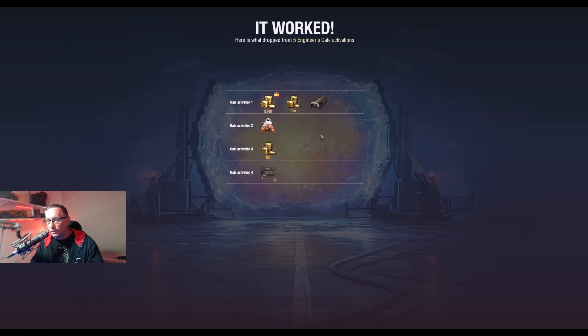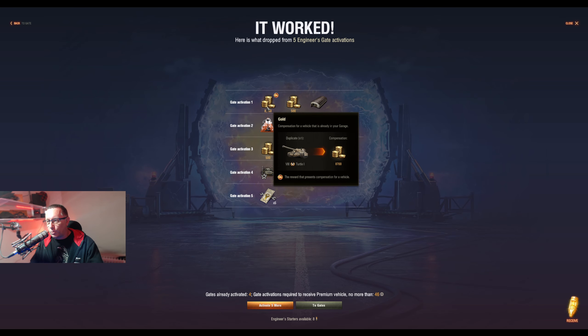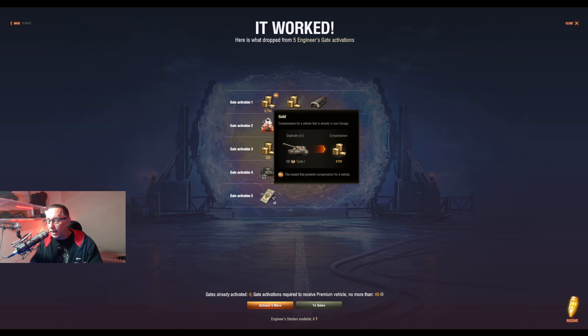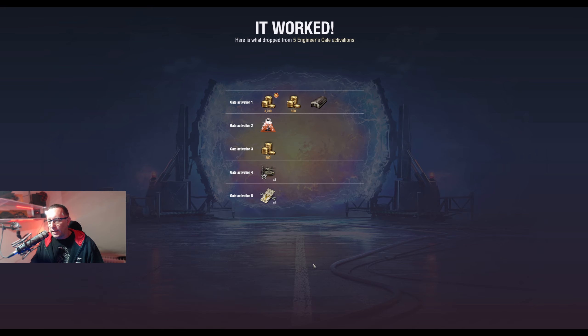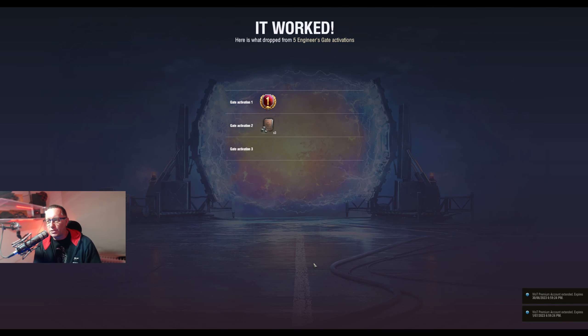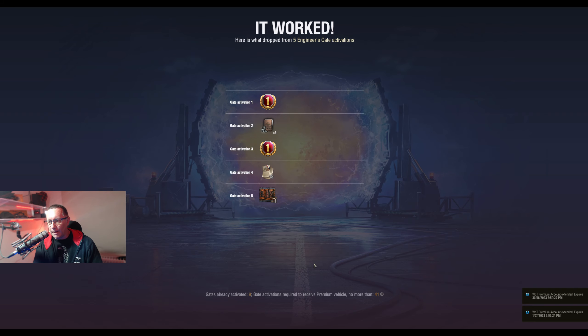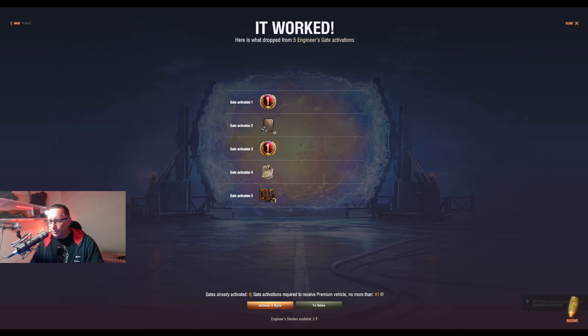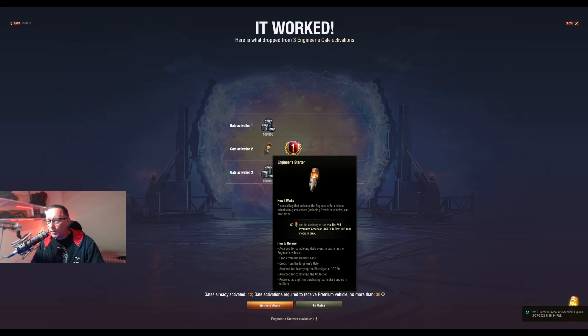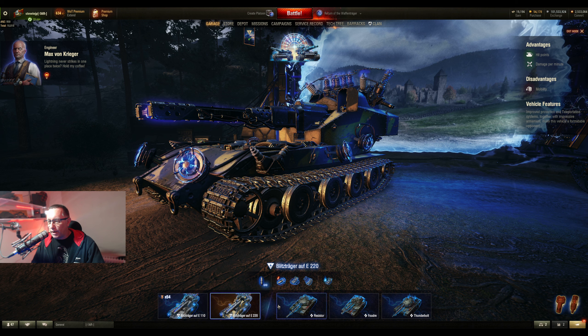We got the Turtle — but we've already got the Turtle, so we've got the gold for that instead, which is not too bad. That's interesting. I would have thought the CS-LIS might've been one to drop, unless I've still got the CS-LIS in the garage as a rental — maybe that's a consideration. We've got one more gate to open and we've got credits.